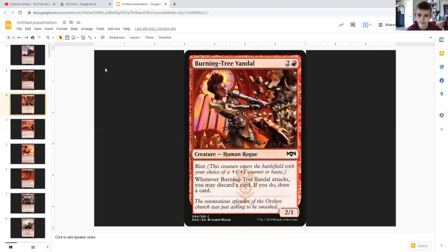Burning-Tree Vandal, for three mana, is another creature that allows you to loot — draw and discard. Since you're in red, you have a difficult time drawing cards, so this helps. It can either enter as a modified creature right off the bat, or it can be a creature that modifies itself by attacking.